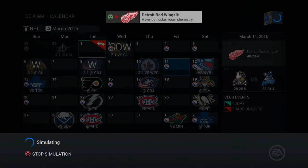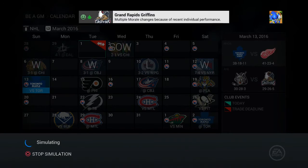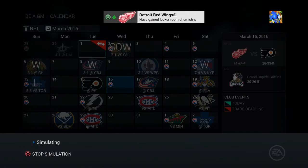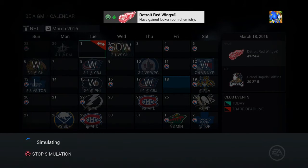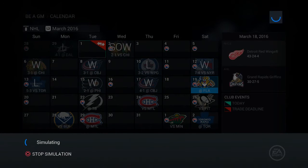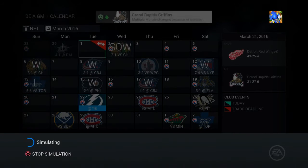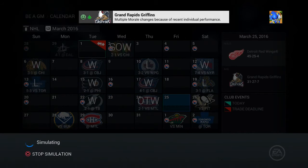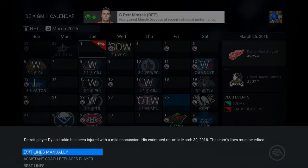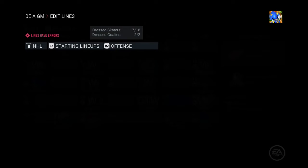We lose to Winnipeg, then beat the Rangers. We lose to Toronto, but beat Philly and Columbus. We lost to Florida. We've got 43-44 wins on the season. Dylan Larkin gets injured with a concussion — he's out for a week.